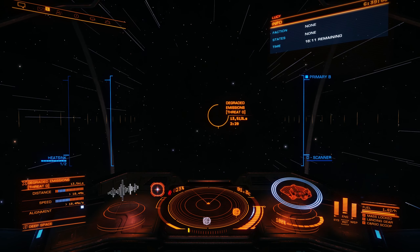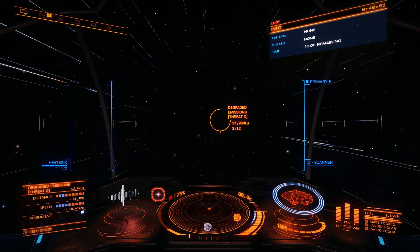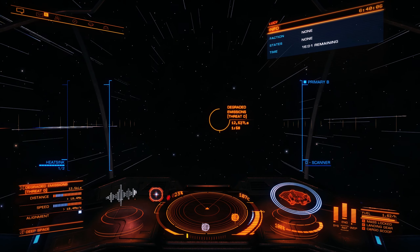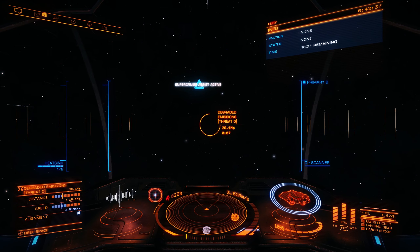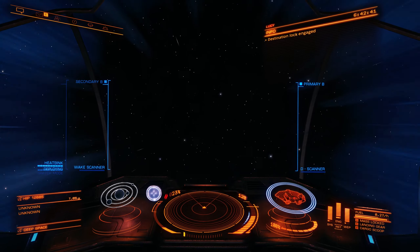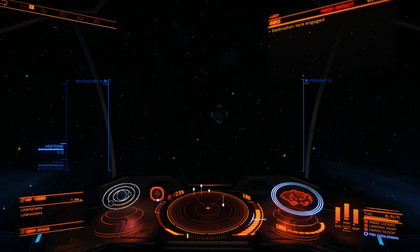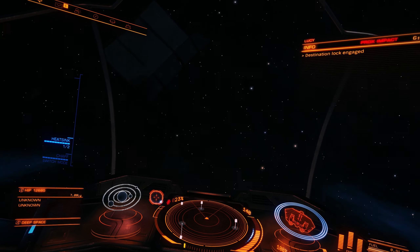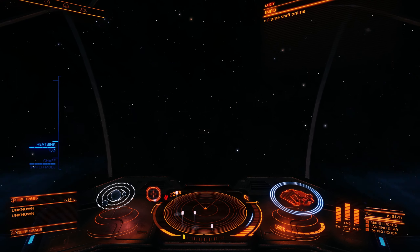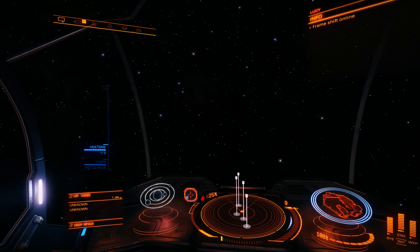Then we'll continue on our way to the material trader to try to get our chemical distillery. Will it drop us out, or will we have to drop out? There we go, it auto-dropped us out. Whoa, holy shit! Holy shit! That was a little bit of a poop-in-the-pants moment there.